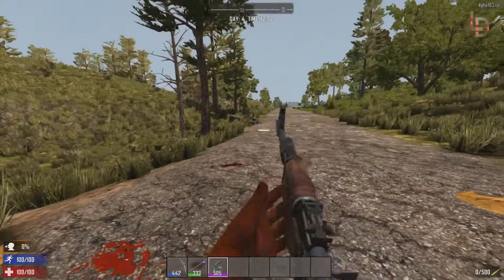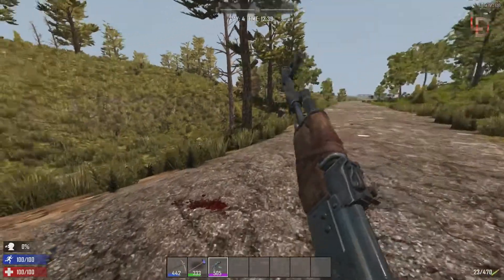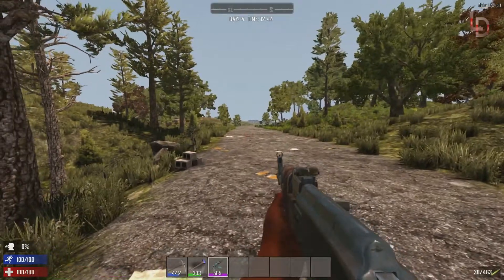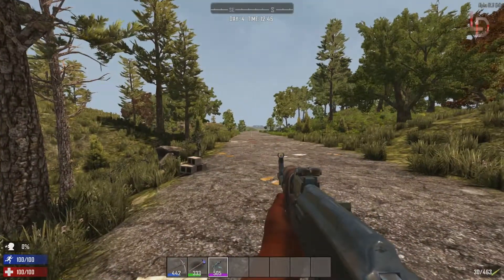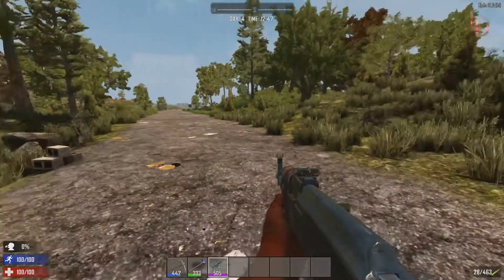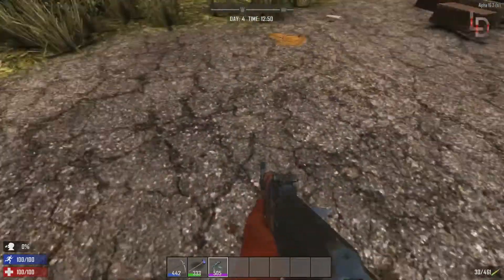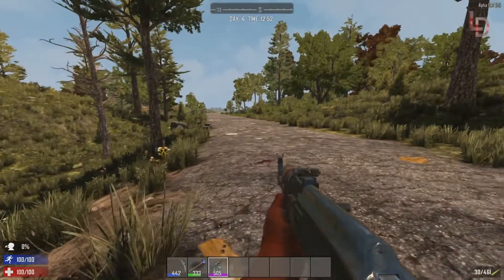The AK-47 schematic is what you need. It also takes 7.62 rounds — so now the hunting rifle, sniper rifle, and AK all share that ammo. It has a stock, receiver, parts, and barrel. The AK is an amazing weapon and an absolute damage dealer. The main problem is it shreds through 7.62 rounds — the same ammo as your sniper and hunting rifle. It has 30 in a clip, but spraying down a horde uses the equivalent of six sniper rifle clips, so use it as a precision single-shot when possible. Spraying also ruins durability faster.